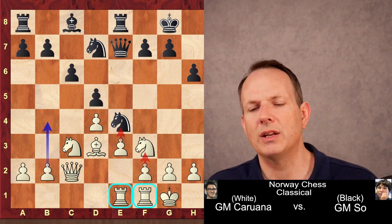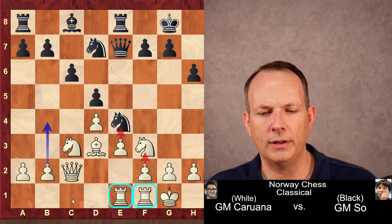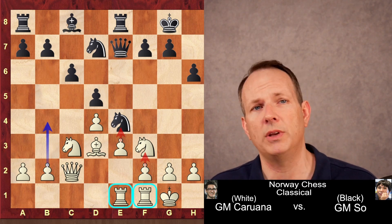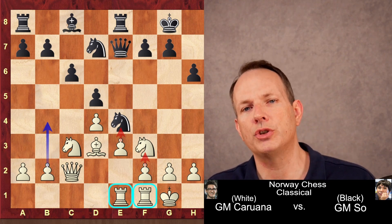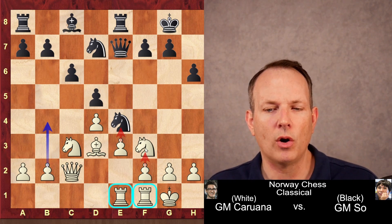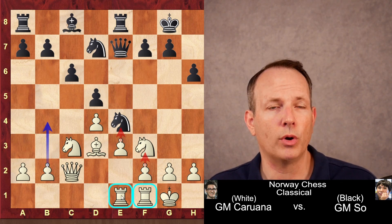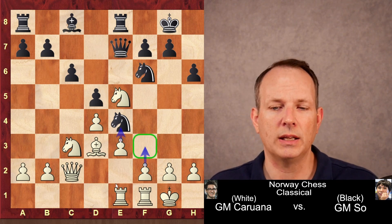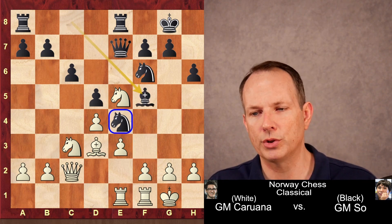Rook a to e1. This move at first sight does not make a lot of sense — this rook is just moving behind a pawn. Wouldn't you want the rook on the half-open c-file, or behind the b-pawn to advance b4, b5? Well, what Caruana is doing is going back to the strategy of playing f3 and e4, but he'll move the knight on f3 out of the way first, then play f3 and e4, at which point the rook on e1 will be perfectly placed. Knight goes to f6, knight to e5, clearing the way for the f3/e4 idea. Bishop to f5, strengthening the e4 square.